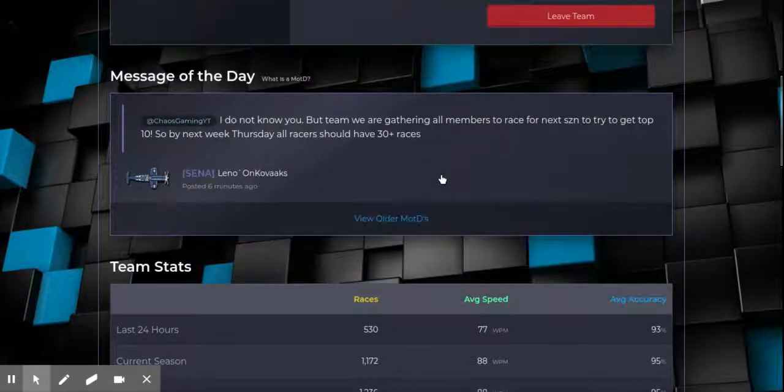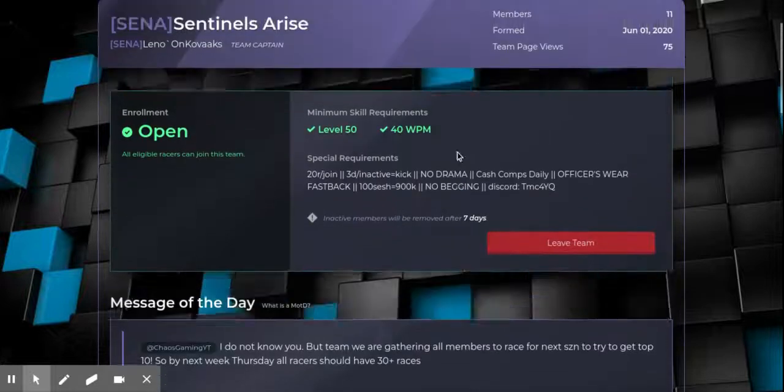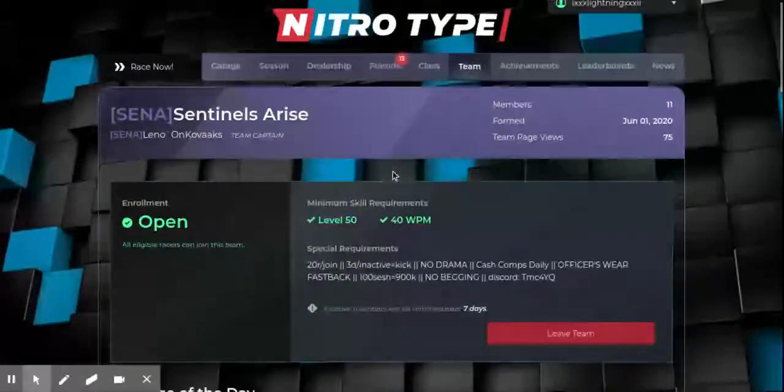He just said 'I do not know you.' That is not good sportsmanship. If you make promises to people, just keep them. So I'm gonna stay in this team until I can figure out where he is. I think he left my Discord server so I can't really contact him now, but I'll try.